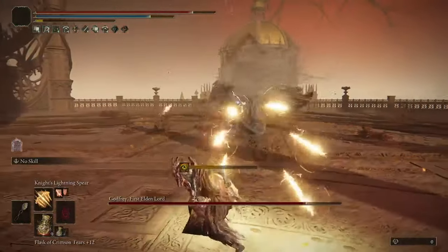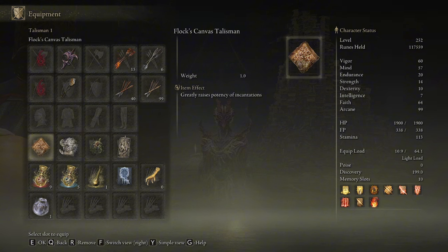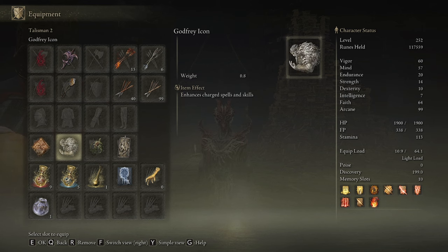Moving on with the build, for the Talismans: Godfrey Icon is needed, because Dragon Cult Incantations can and should almost always be charged, so this is an easy extra 15% damage.